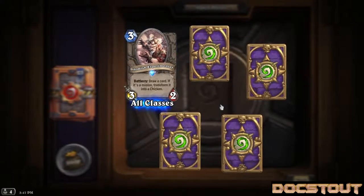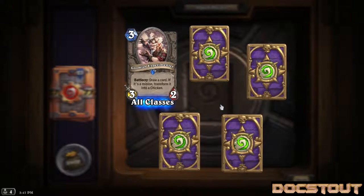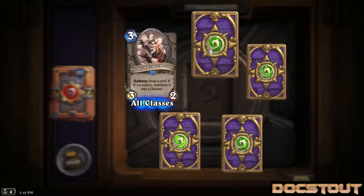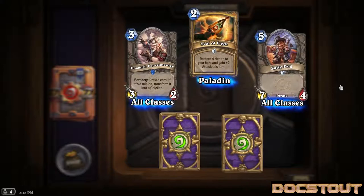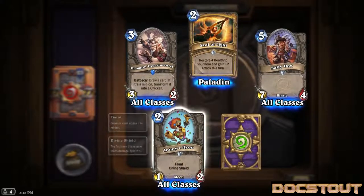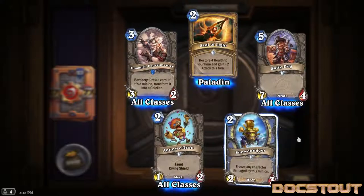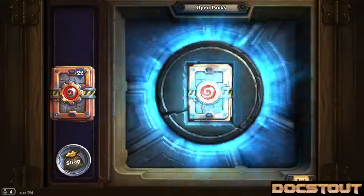My apologies if you're showing up in chat - I do not have the second screen set up. I've been struggling with the extended maintenance all day, so I just rushed in to open these packs as soon as I could. Thanks for watching if you're hanging out in chat and I'm not talking to you. Pack twelve - rare off the top: Gnomish Experimenter, a generic all-class 3-2 for 3, battle cry draw a card, if it's a minion transform it into a chicken. Card advantage, sort of. Seal of Light number 2, Salty Dog a 7-4 pirate for 5, The Annoyatron a 1-2 for 2 generic mech with taunt and divine shield. And a third Snow Chugger. Pack 23 coming up.